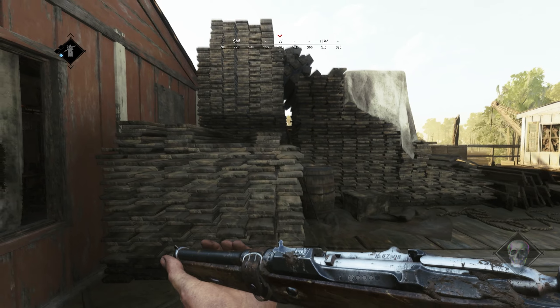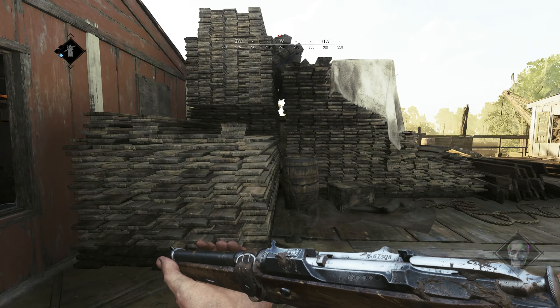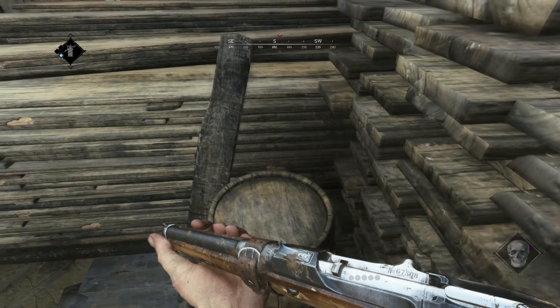As for the planks on the right, you can only shoot through this wide gap if no one is shooting at you already. You can climb up and use the roof as a cover.